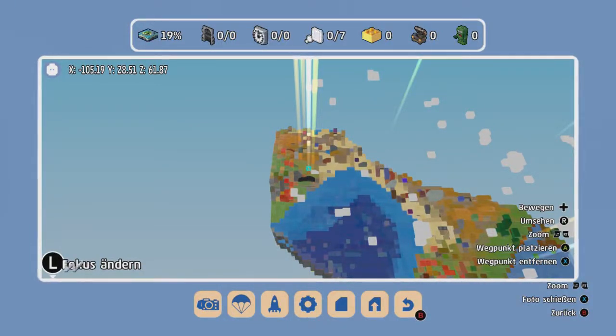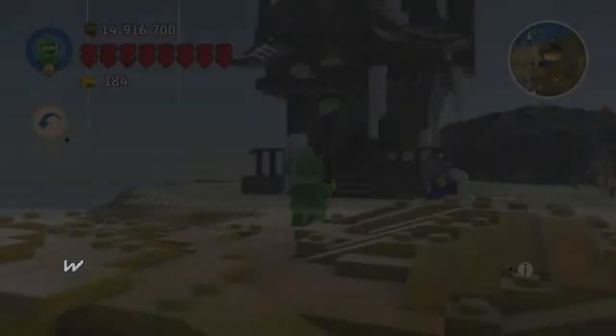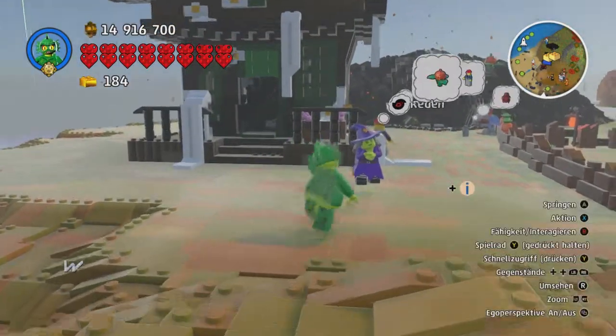Hello and welcome back with Raymaster Luxe and the next video here about LEGO Worlds, the Xbox One version. This one is about the Witch. You get the coordinates and it's easy to find her because you'll see she has submissions.